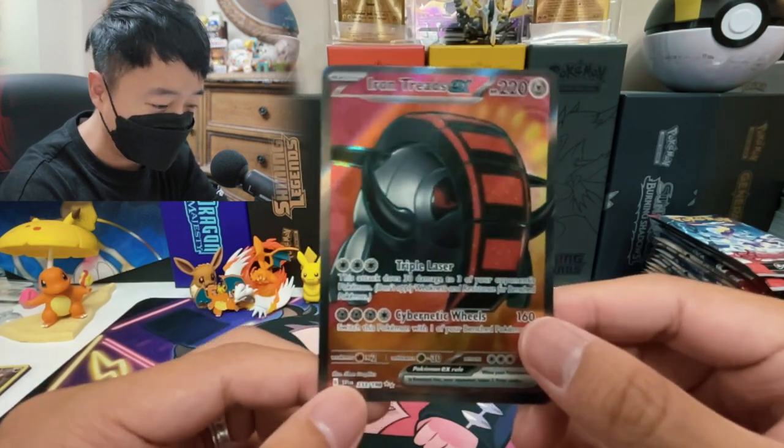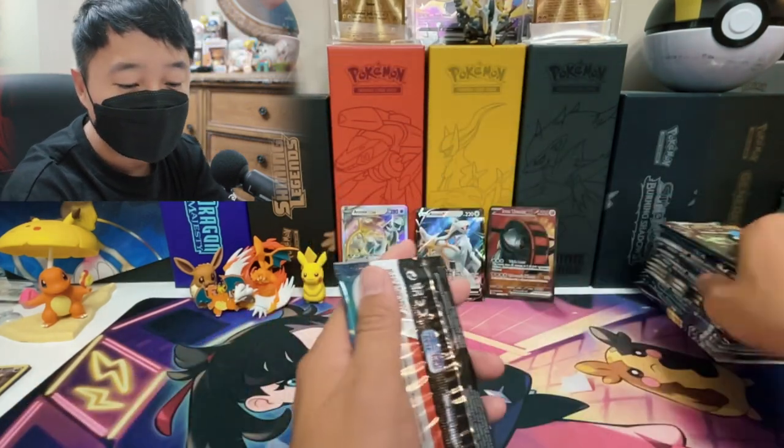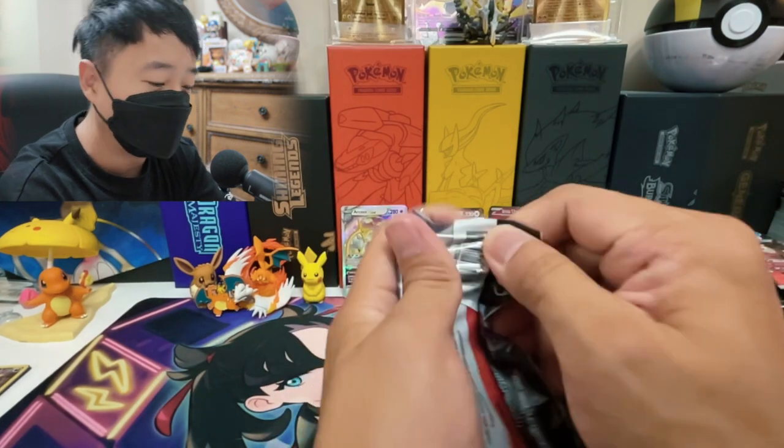So we got Flaffy, Iron Treads EX — our first pull of the day. I'm hoping we got two more Scarlet and Violet packs.